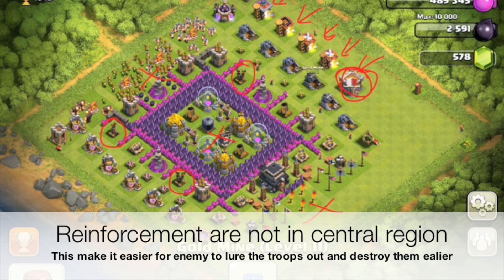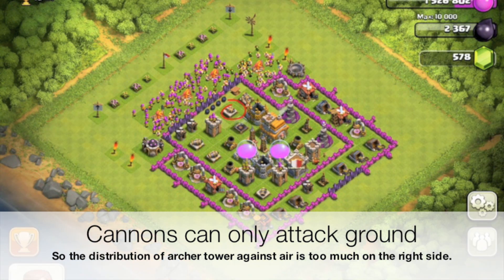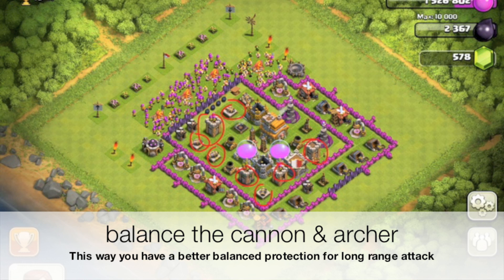The first thing I realized is the cannon is positioned in such a way that it is very focused on the left side, instead of a balanced position. The archer is also very focused on the bottom right, so the long range coverage is more on the left and bottom. On the right side there's not much long range coverage except for one single mortar, so anyone attacking from the right side has a higher chance of penetrating.